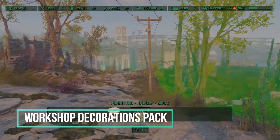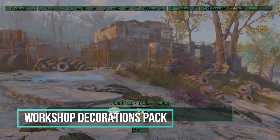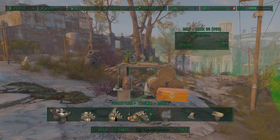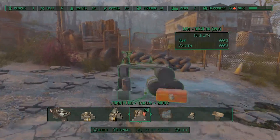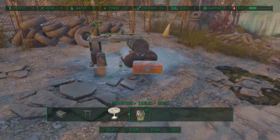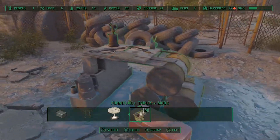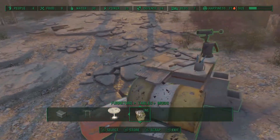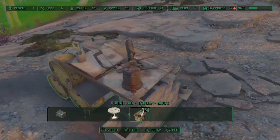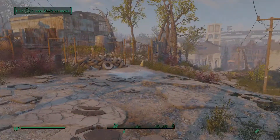Workshop Decorations Pack adds decorated shelves, desks, tables — it even has vendor counters that are already decorated, but it also has these neat makeshift tables. I used some of these as well as the beds in my Ready Player One Stacks build, just because they were grungy and looked thrown together, and I kind of like that. I haven't done a whole lot of other scrappy builds, so I plan on using this more in the future.